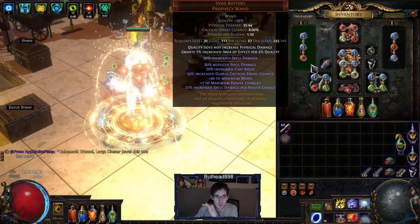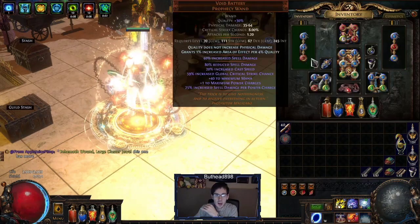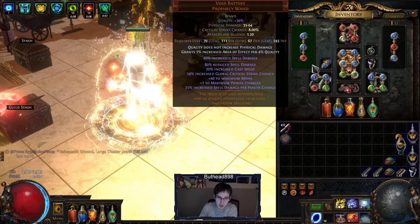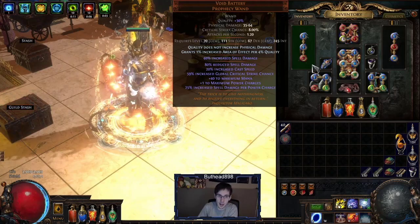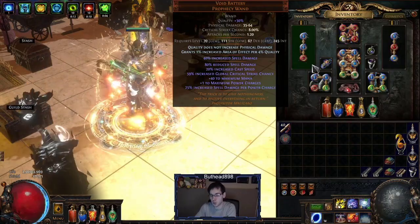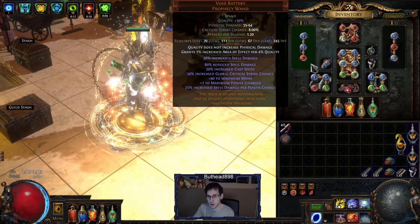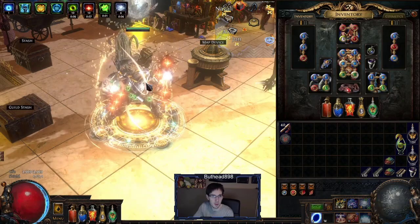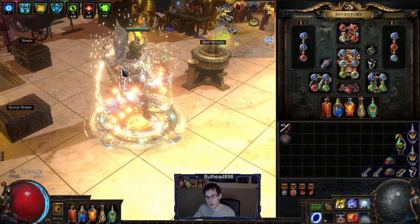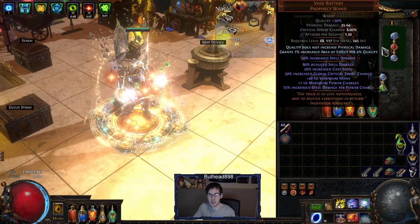The weapons are your standard Void Battery plus Badge of the Brotherhood build. You want to get 20% increased cast speed on both Void Batteries, and you want AoE on both because you're scaling AoE like crazy to hit that 25-stage mark. Without hitting 25, the Winter Orb projectiles don't give you a big enough radius to kill everything, so you definitely want both with increased AoE. 30% quality is needed.